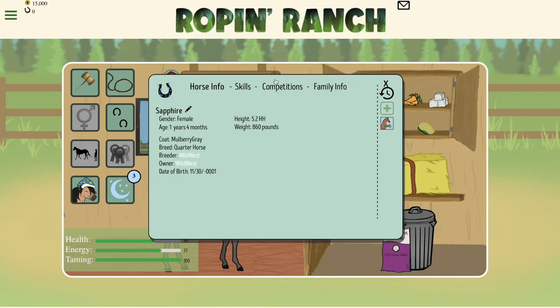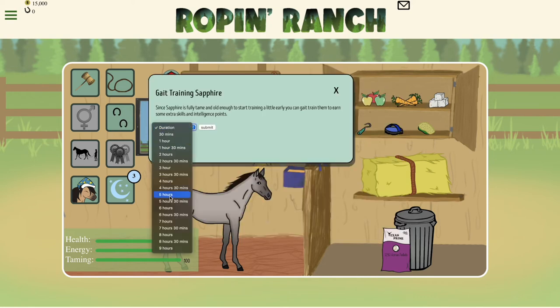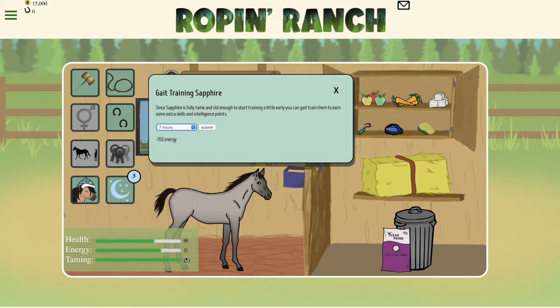At 1 year 4 months your horse will unlock gait training. This is similar to halter training but now your horse will only earn 1 times the intelligence points per 30 minutes.